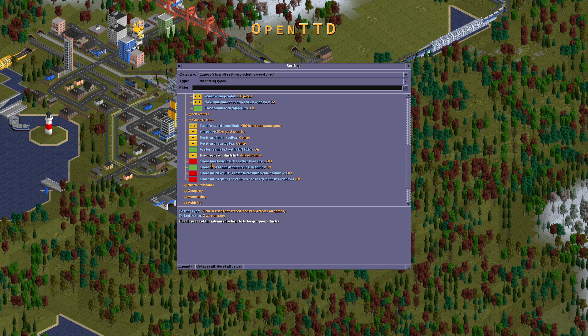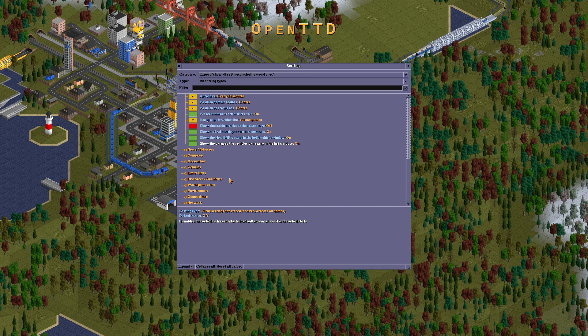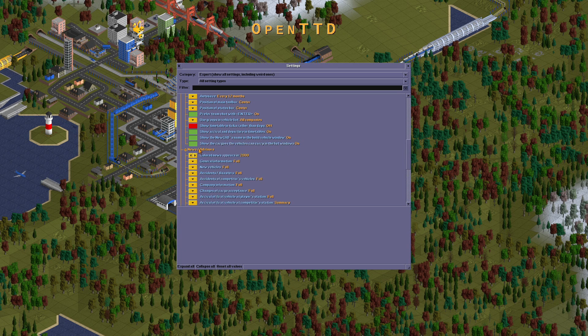Or all companies. Showing time. Tickle rating on the ASUS call. Showing the new GRF's name in the build window. Show the cargo goes to that. Views can carry in the list windows. News advice source.